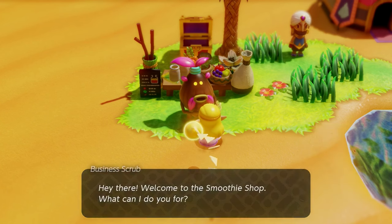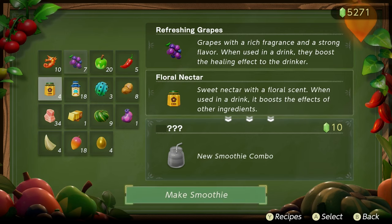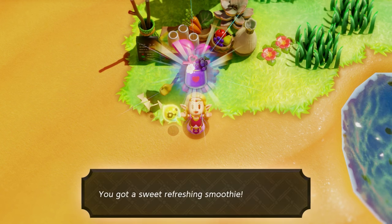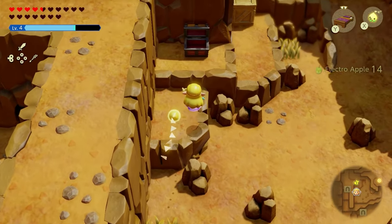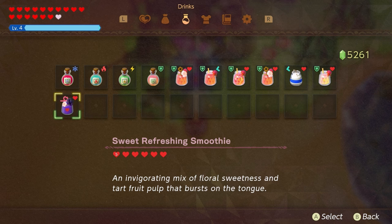Now let's talk about some early game smoothies you must make. The first one is the sweet refreshing smoothie — you combine grapes and floral nectar, which are very easy to get by spamming and breaking boxes. They give you 10 hearts, which is very good when you're in a pinch.